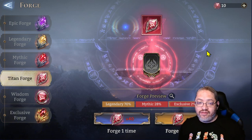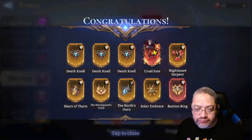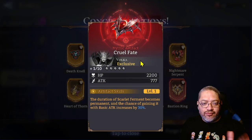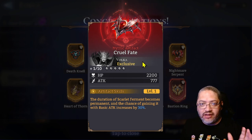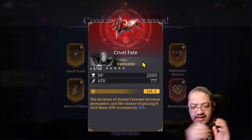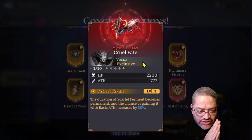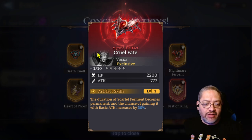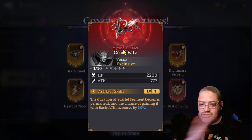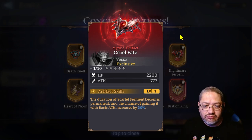We got four of them total. If you have Vulca's exclusive, it does not matter what level it is — just put it on her, and as you keep upgrading it she just becomes so much better. I'm glad I finally have her in this account. I'm going to level this to 10, put it on her, and forget about it — she'll always have it.